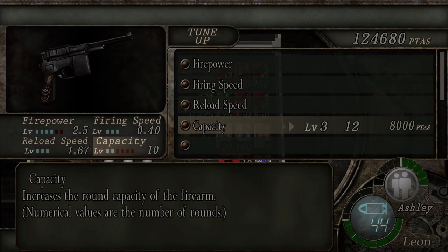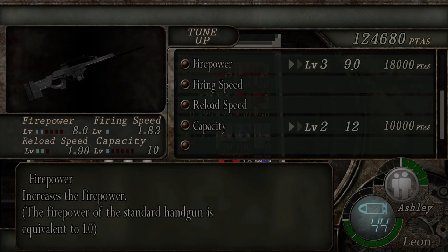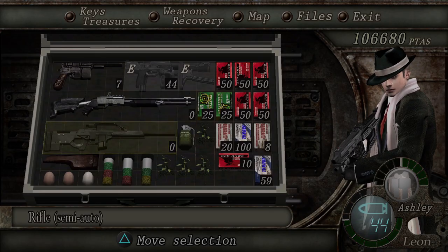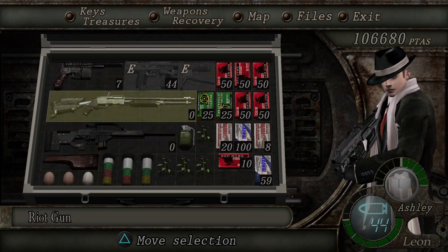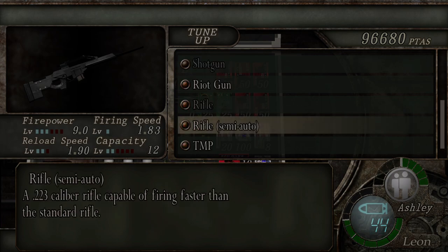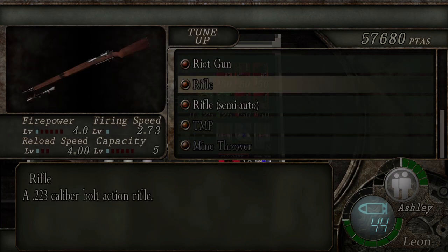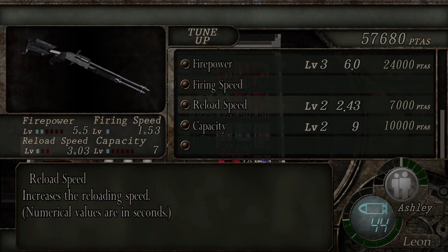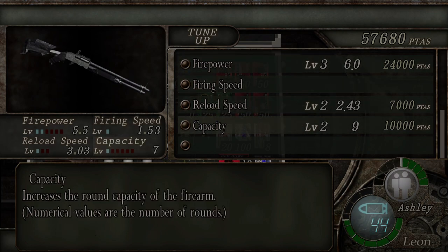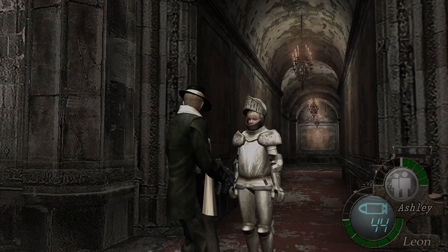I'm going to upgrade the red nine. Looking at the other weapons — the riot gun I'm not going to upgrade yet. The sniper rifle was purposely kept at zero capacity, and the shotgun as well. There's another capacity upgrade already so I'll leave that for next time. For the TMP I'll increase the firepower and the reload. I don't think we need to worry about increasing the capacity on the riot gun at all — we're going to wait for the next shotgun and fully upgrade that one.